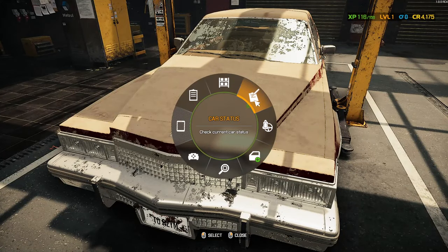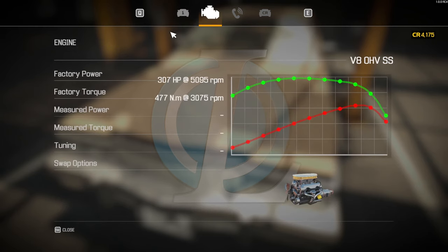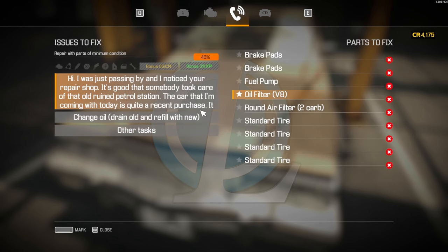First off, let's have a look at the car status. So this is the Luxor Barone, this is story car number one, and these are its overall stats and output — this is why the owner has called us.